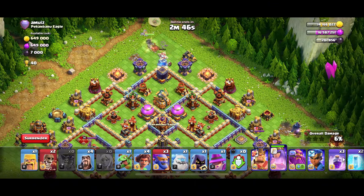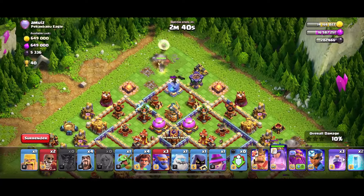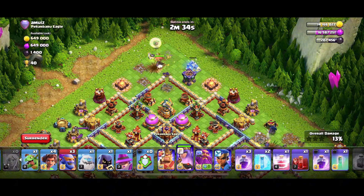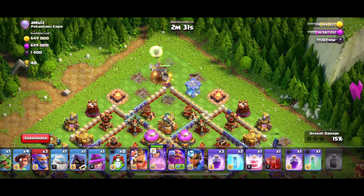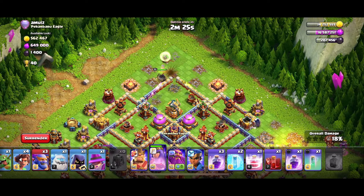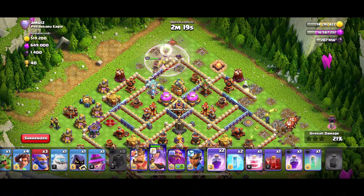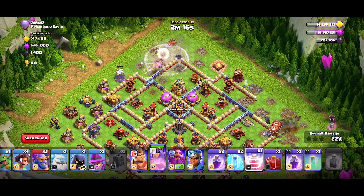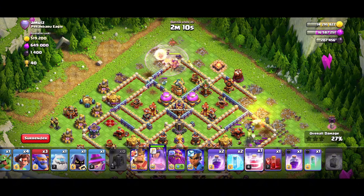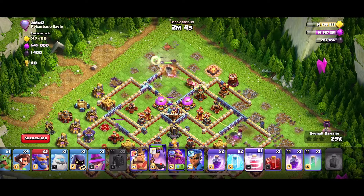Okay, two Archer Tower technology. Yes — storage on the right side. Archer Tower value, Multi-Archer Tower — we can deploy to the Multi-Archer Tower down here. Wizard Tower and Air Defense value. Air Defense, Eagle Artillery, Mortar.